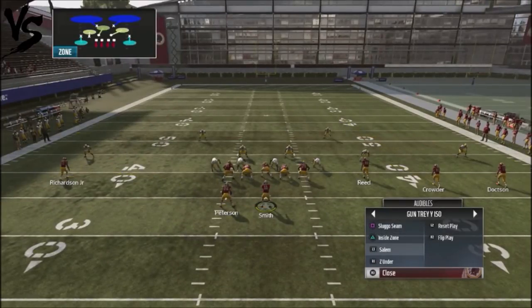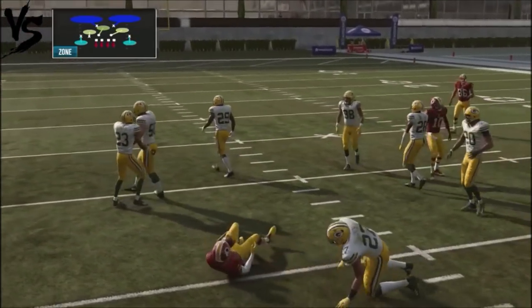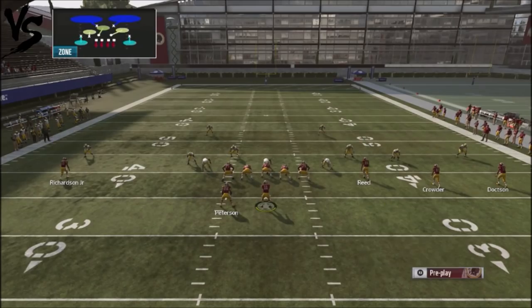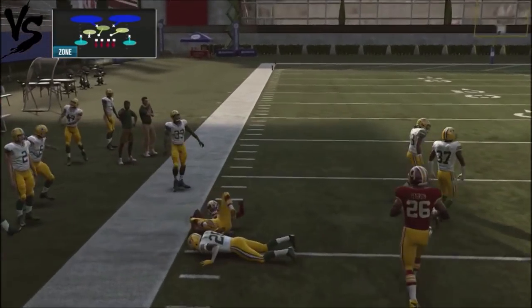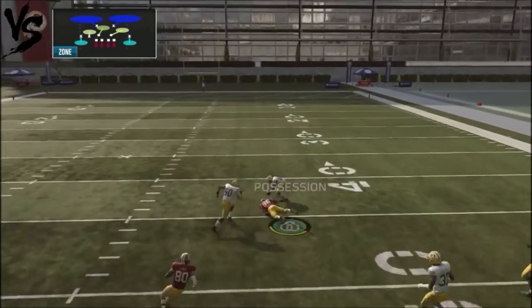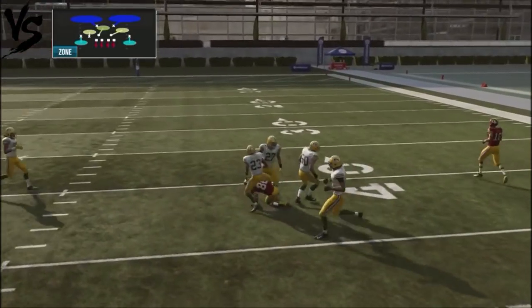Against cover two with Salem, we're going to be looking for Reed and Crowder. This route should be open because the seam has to be defended by the guy underneath. We're going to look to the seam — it was hard flats, so that was why the play was actually open. When the guys come down and cover the seam route, look at Reed — there's nobody over him. We go ahead and pop that ball and get a nice little completion, picking up 16-17 yards.